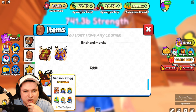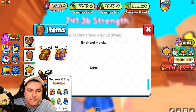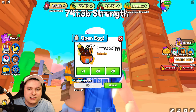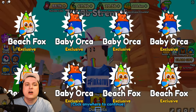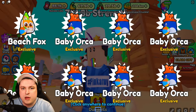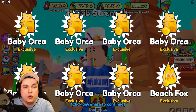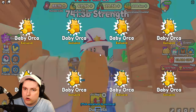Now into the Season 10 eggs. There's a 5% chance to get the Beach Kraken, 0.1% for the Sharky, and unknown for the others. We can open 50 at a time. Hatching 50 now - we're getting baby orcas, beach foxes, and another Beach Kraken. Interestingly you can't get them as gold automatically. We just got one gold Kraken though, so it is possible.